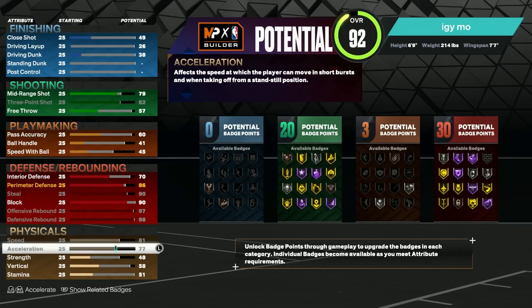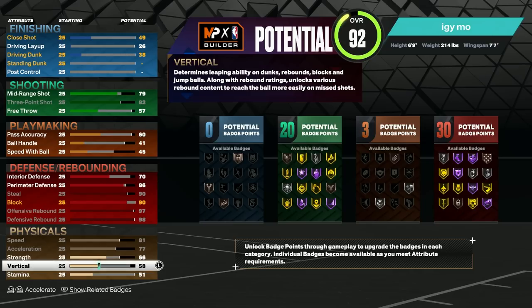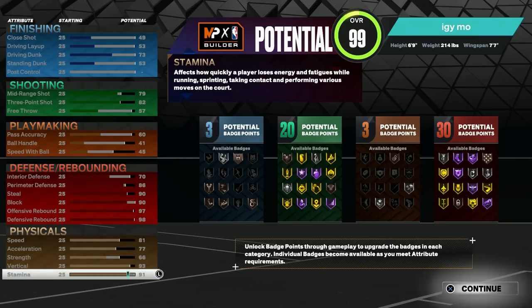For the physicals, you're going to want to max out your speed and acceleration — obviously, it's literally just common sense. Your strength, you want to put it at a 66. That way you can get bronze brick wall. Bronze brick wall is a very important badge that you want — obviously you're a center. It's kind of hard to get silver and up, but if you know how to set screens, run off of them, how to pop, how to slip, bronze brick wall is literally all you need. Last year for 2K22 next-gen, I had bronze brick wall and it literally was not a problem at all — you can still clip lockdowns and all that. I'm not about to steer you guys in the wrong direction, you know I got you. The vertical, like I said, you're going to want to max that out because that is a big point. And then the stamina, you can put to a 91.